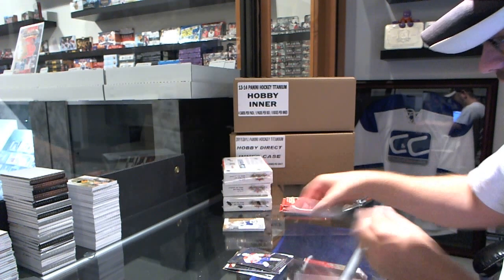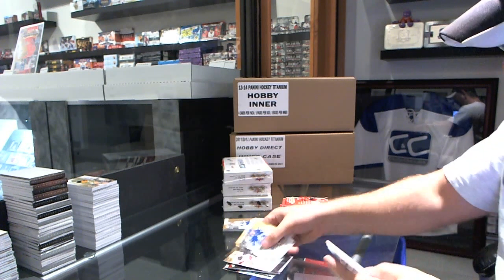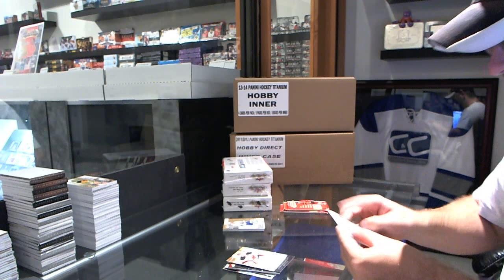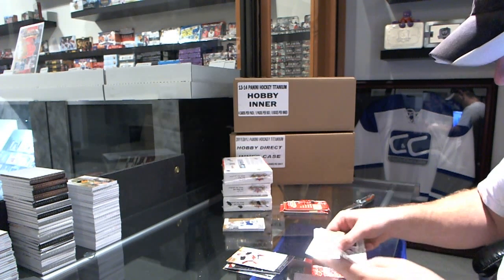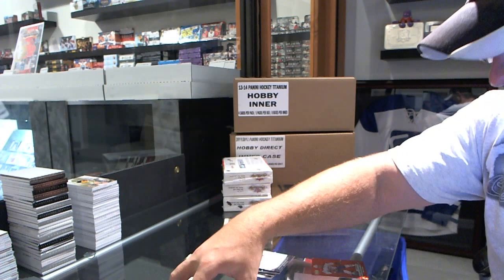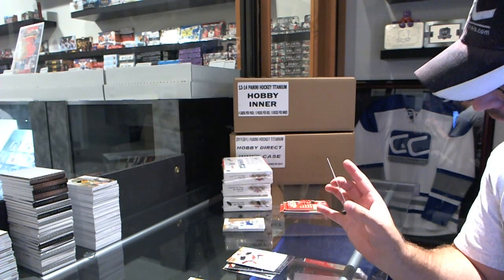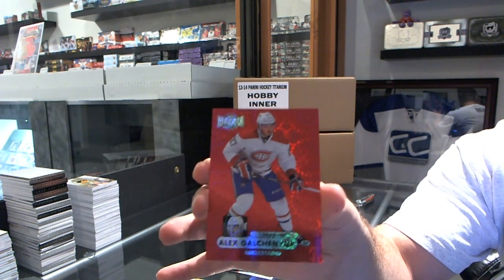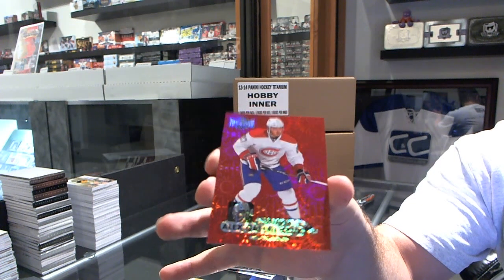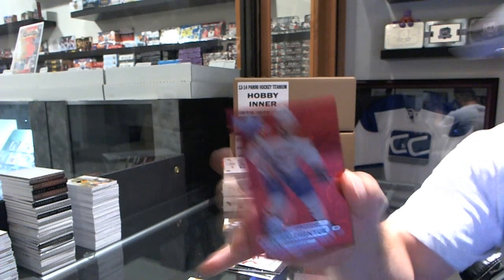Patch. Ultra for the New Jersey Devils, Martin Broder. For the Montreal Canadiens, Precious Metal Gems Ruby, number to 75, Alex Galchenyuk. PMG Red, Alex Galchenyuk.